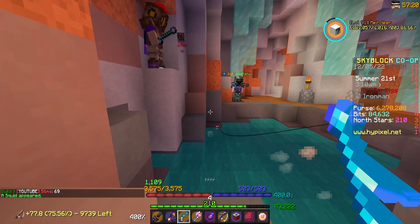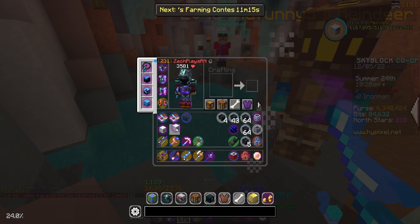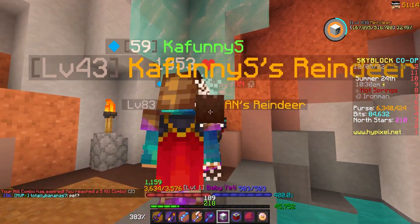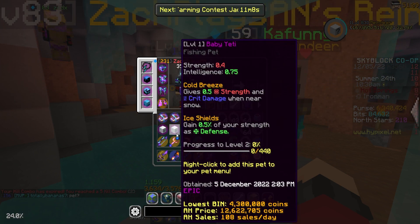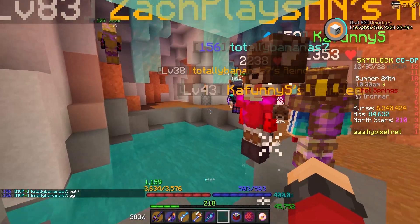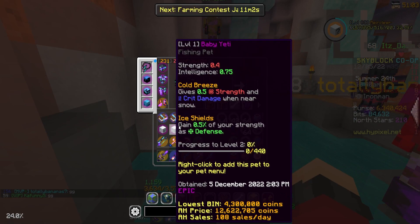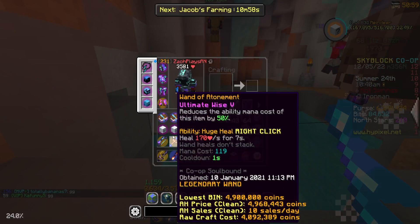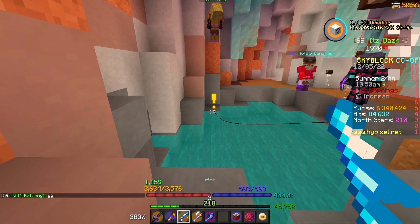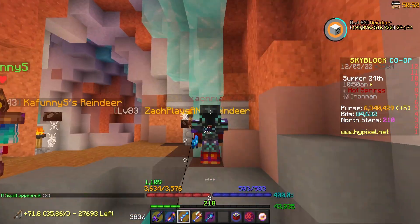Oh my goodness, it happened again — another Baby Eddie pet. I'm not even Sorrow swapping or Magic Find swapping. I'm just killing it with what I'm wearing because I just don't need Baby Eddie pets anymore. They really give me no value. Another Epic — why not at this point? That is actually the motto of this story, I guess. Why not?